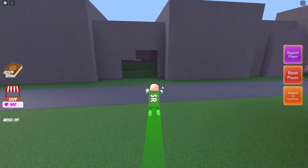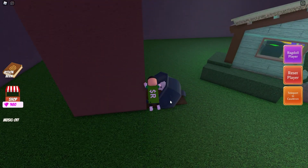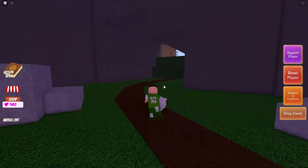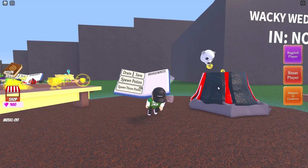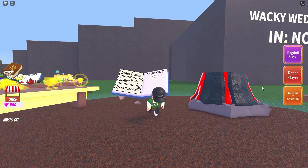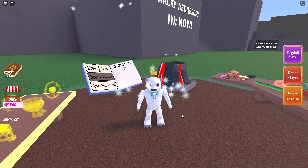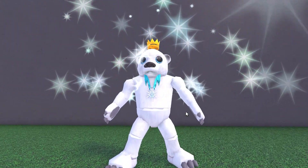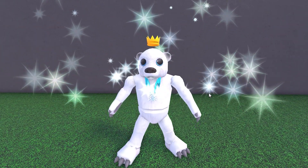It can be found opposite the wizard's hut, in the cauldron. It gives you, unsurprisingly, an extra potion. Wow, now that's a snazzy polar bear — at least I think it's a polar bear. Correct me in the comments. I like the stars coming off him, or her.